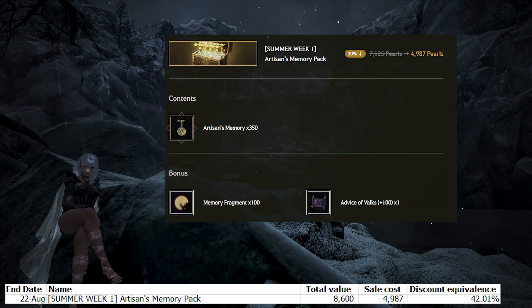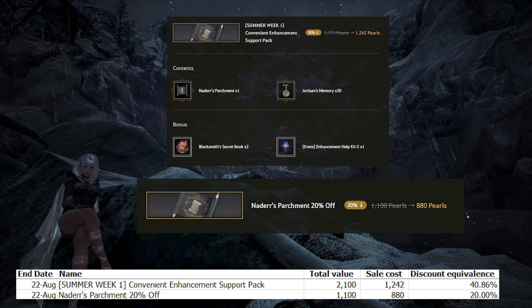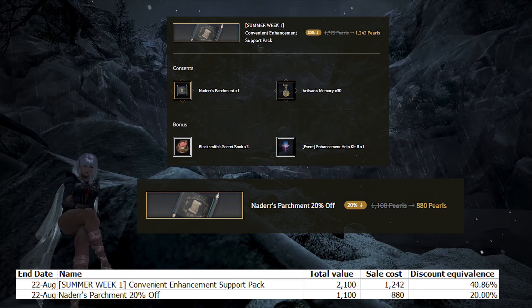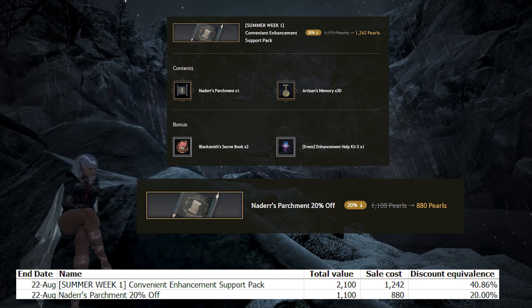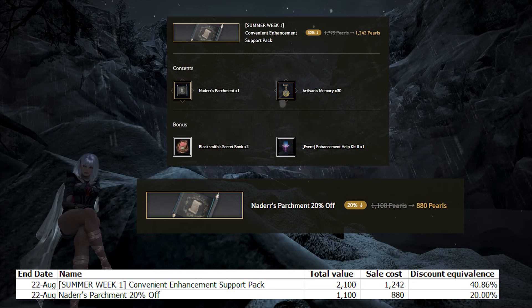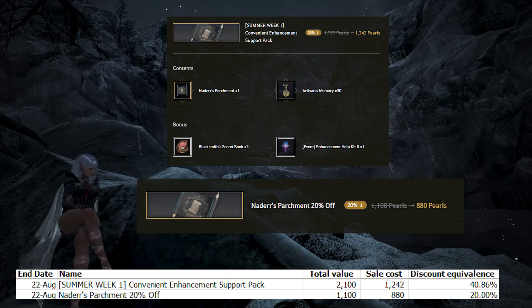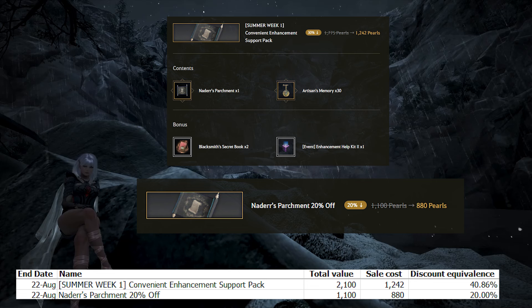Finally, we have the Convenient Enhancement Support Pack and Nadir's Parchments. This pack includes 1 Nadir's Parchment, 30 Artisans, with a bonus of 2 Blacksmith's Secret Books and an Enhancement Help Kit. If you include the Blacksmith's Books at 200 pearls each, the total value is about 2,100 pearls, giving this pack a 41% off discount equivalence. You can currently buy Nadir's Parchments for 880 pearls by themselves, meaning you're basically spending 362 pearls for a bonus of 30 Artisans, the Blacksmith's Books, and an Enhancement Help Kit. If you only want the Nadir's Parchment, just buying them by themselves for 20% off is fine. Nadir's Parchments aren't put on sale that often, so it's a decent pickup if you can use them.